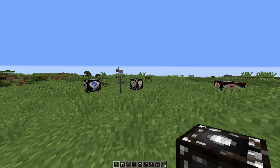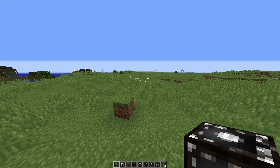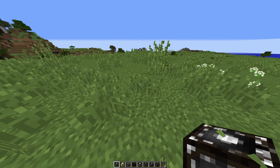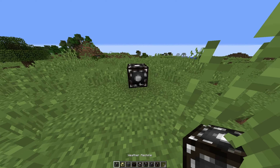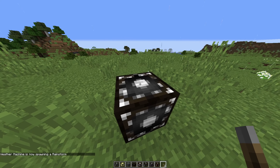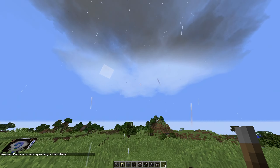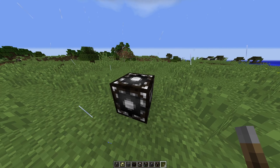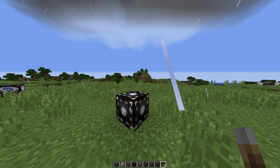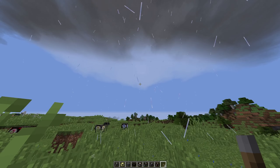We are back and I got the next set of new items. First thing we got in our hands is a weather machine. The weather machine is now spawning a weather rainstorm, which is pretty cool. So if you guys want to make storms spawn randomly, you can use the weather machine to start spawning some storms. We're not gonna show the tornadoes right now — we'll delete that and kill the storm quickly.